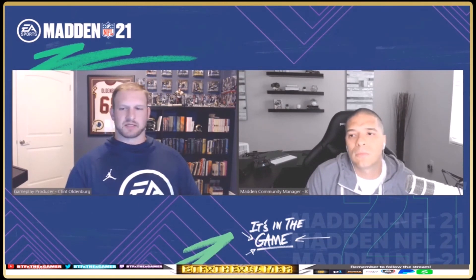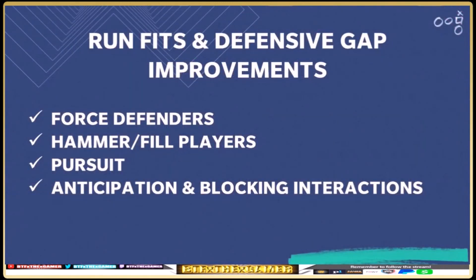There are also new and improved blocking interactions where defenders will disrupt running lanes by pushing blockers into the backfield at the appropriate angles. Defenders will also have better anticipation for the ball carrier's movement when coming out of blocks — when they hit the block shed animation, the angle at which they exit is relative to where they think the ball carrier is going. This means less room to run both inside and outside the tackles.